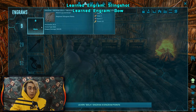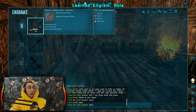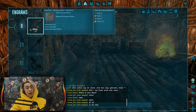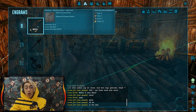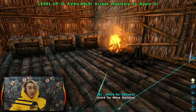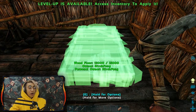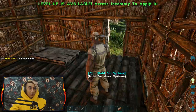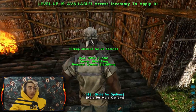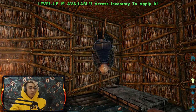A bow is going to be very very important. Bolas as well - these things are extremely important, even more so in PVP. Bolas can immobilize a small dino or a human. They allow you to stay at a relatively safe distance so you can shoot it, knock it down, kill it, or whatever. I'm going to drop my bed over here - if I die, I'll be able to respawn right here by my goodies.